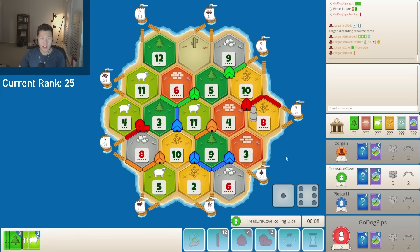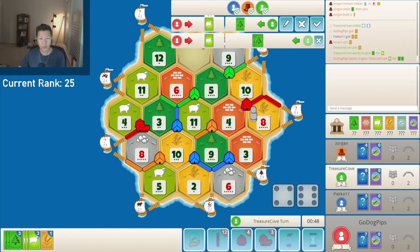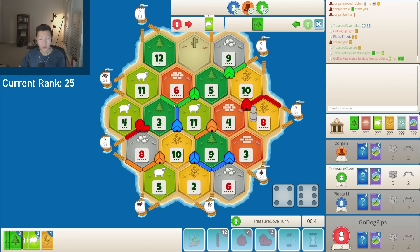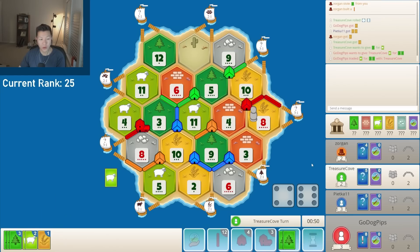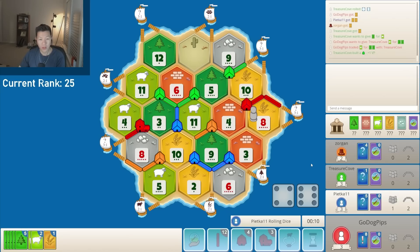They go ahead and drop a road. They could keep holding, but I don't think it makes sense. Sheep offering for wood — I'll do it for 2 wood, which seems a little weird since it puts me over 7, but also gives me enough to settle over here. So I'm willing to take this risk. It's a settle for settle, and I'm also in 7-out territory, so I'm going to have to dodge a 7. Usually I don't recommend trading yourself over 7, but I think this is a calculated risk.